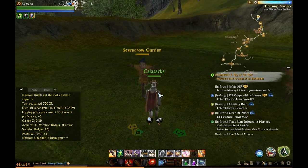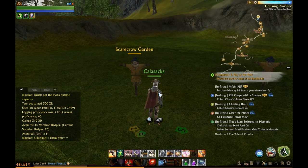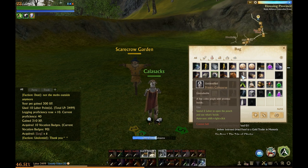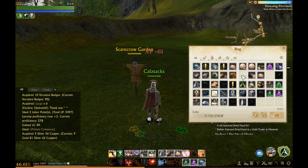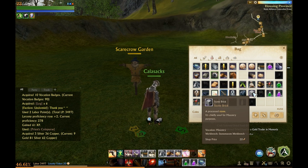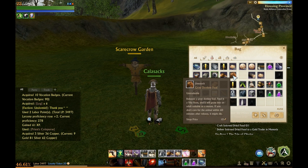I just got back from Mirage Isle, which in this game is kind of like the marketplace — it's where you go to buy all your stuff. And I just got back from there and I bought a donkey.